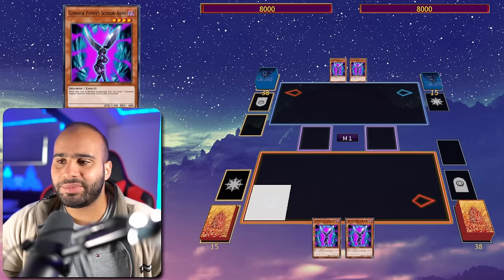What my opponent should have done was Imperm the Little Soldiers to prevent them from becoming level 8 — then I wouldn't have been able to go into Rank 8 quickly enough, and Nibiru would have had an impact. But it's crazy how you need both hand traps to beat this deck, because one single hand trap is simply just not enough.